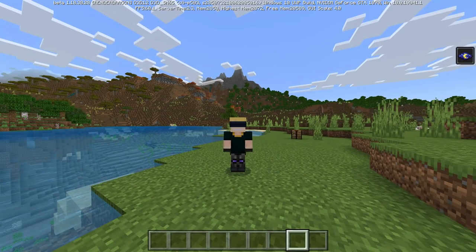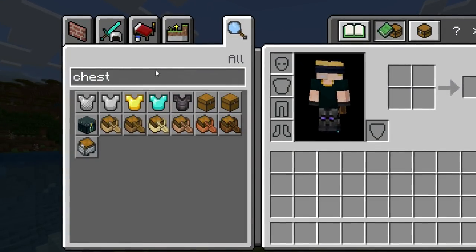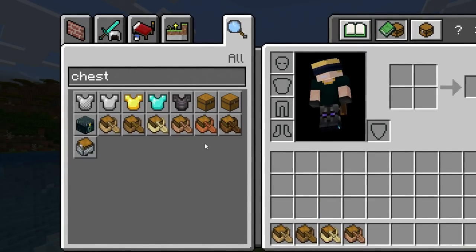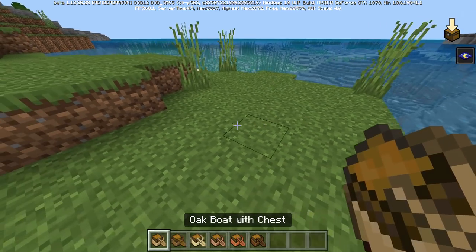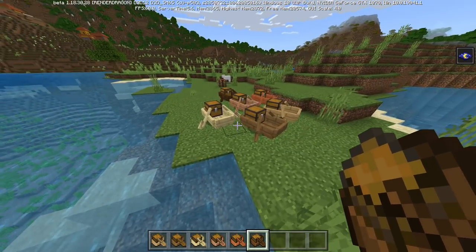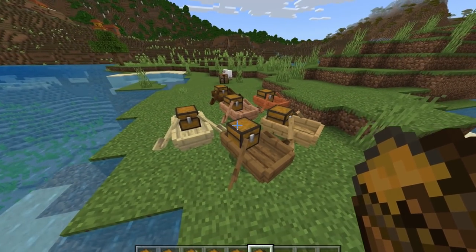Next up, I've waited for this moment and you've waited for this moment for a long time. This felt like ten excruciatingly long drawn-out years but it's here. Check this out: six brand new items — seven coming very soon with the mangrove one I'm sure. Today we have six: oak chest boat, spruce chest boat, birch chest boat, jungle, acacia, and dark oak. The gang is all here.